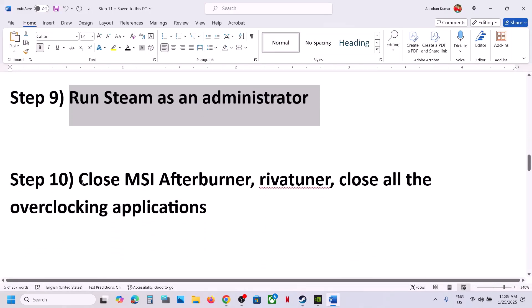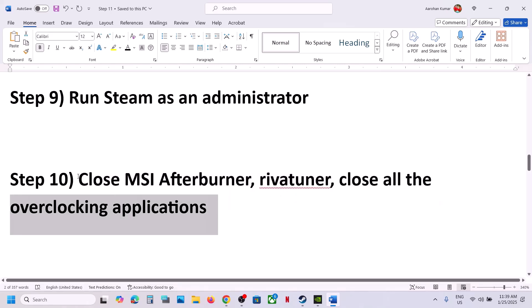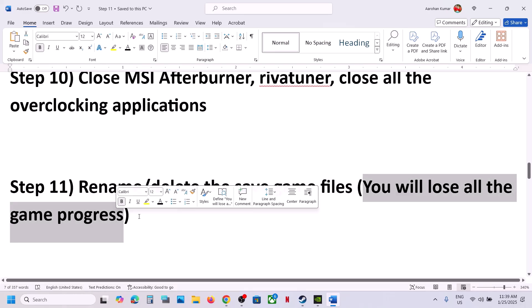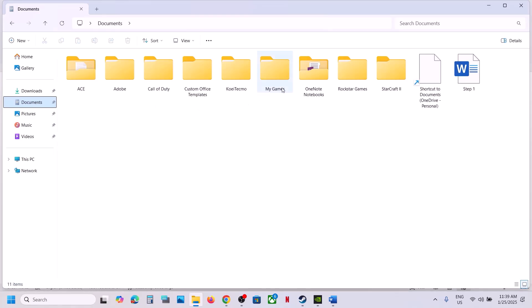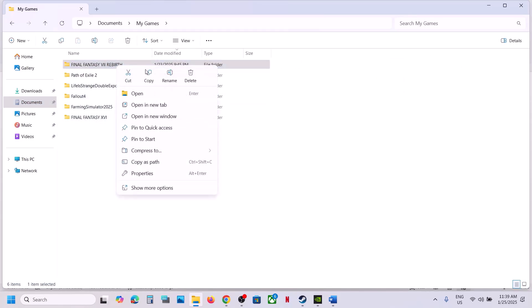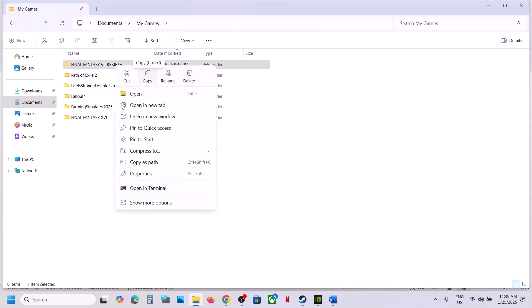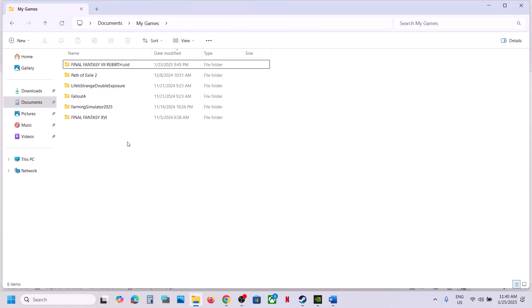Close MSI Afterburner, RivaTuner, or any overclocking application, then launch the game. The next step is to rename or delete the save game files — note that you will lose all game progress if you do this. Go to File Explorer, open the Documents folder, then My Games, and find the game folder. Right-click and rename it, or create a backup by copying it to the desktop first, then rename it to '.old' and launch the game.